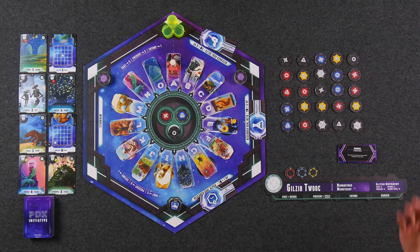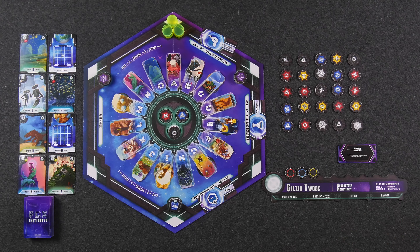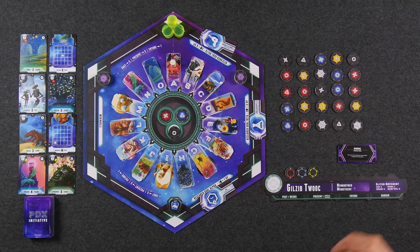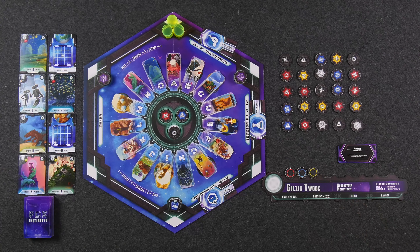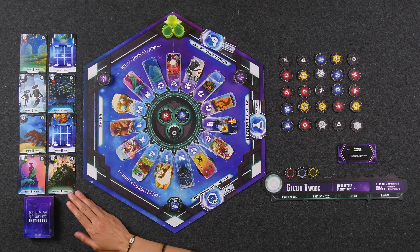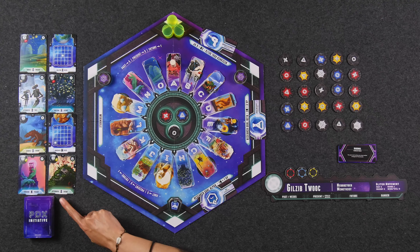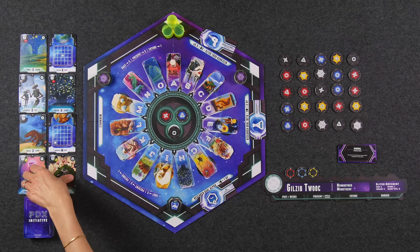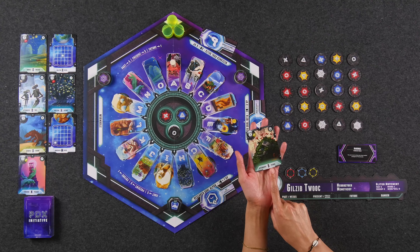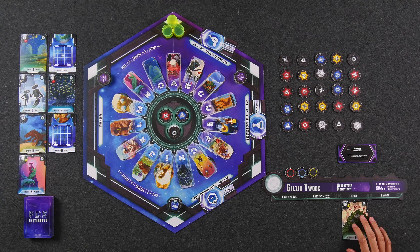Starting with the first player known as the chief scientist and continuing clockwise, we start the round in the wormhole phase by drafting cards from the wormhole area. This is done in a snake-like fashion. So if it's a three-player game, it's going to be me, then Naveen, then the third player who will go twice in a row, back to Naveen, and then end with me. So we are the chief scientist today - our name, by the way, is Gilzeb Twuk - and I'm going to go ahead and draft a card from the wormhole. I see two timeline cards in the wormhole that pertain to world B, so I'm going to draft this card right here.